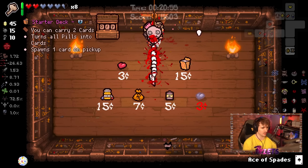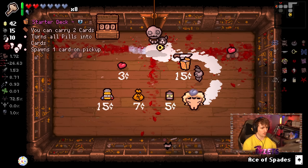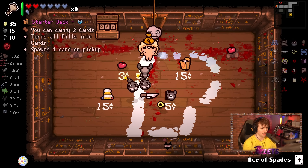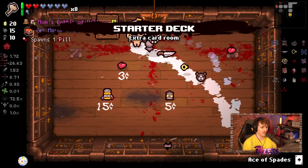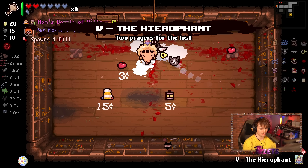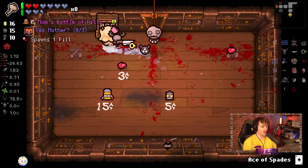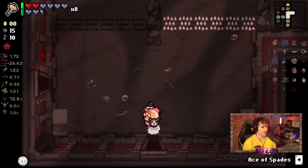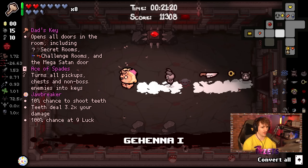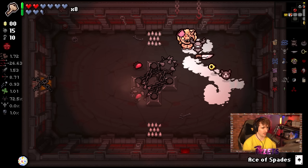Of course you do have to pay two health to enter this floor, but you'll probably lose more health going through Womb. If you're bad at this floor I understand it may not be ideal, but once you get good at it it's always such a good idea to go this way. I have money so I'll buy Starter Deck for the higher card find rate, which is insane. I'm just going to donate the rest of my money.